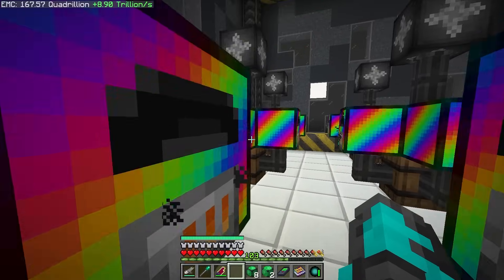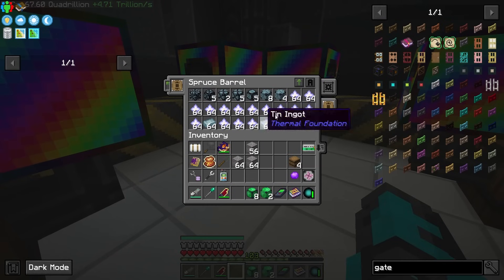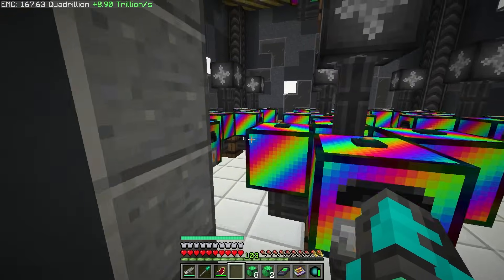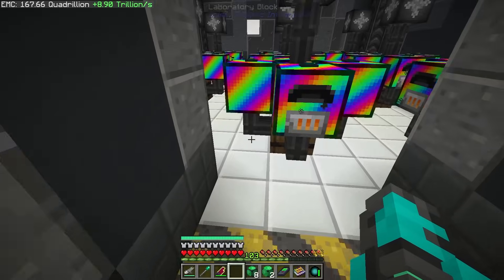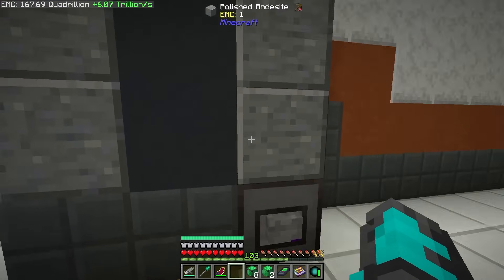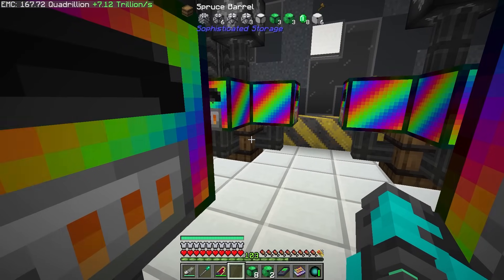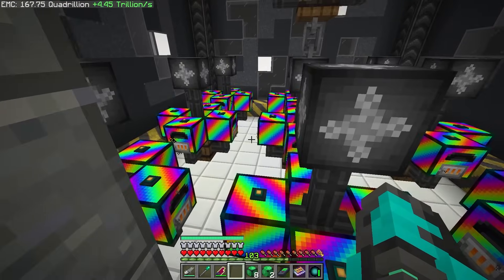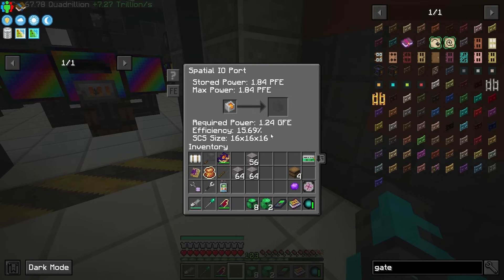We should see a significant increase in the amount of items pulling up here. I just found out something interesting — I loaded back into this dimension and noticed my entangled blocks. Yeah, we cannot use entangled blocks. What we're going to have to do is probably use a container and then pipe them, because for some reason we entangled them in the overworld — they're still technically entangled in this dimension. It locks it to that position, not to a data or state of the block.